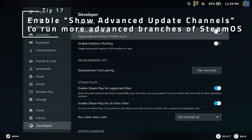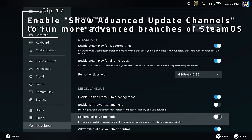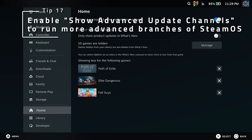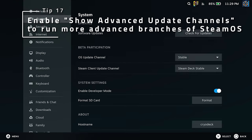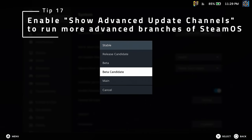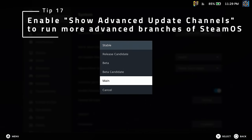If you want to run a beta version of SteamOS or the Steam client itself, enable Show Advanced Update Channels in the developer settings. You'll get cool new features, but it might be less stable. If you want the very newest stuff, then set the channel to main. I personally run stable on my daily driver and preview on my modded deck.